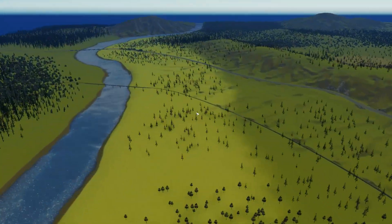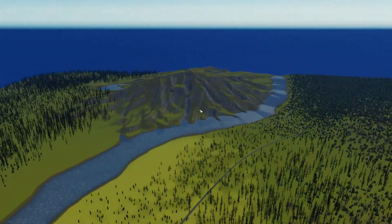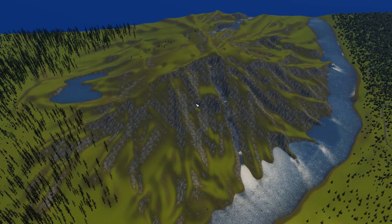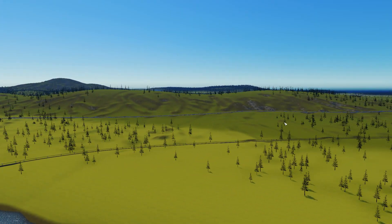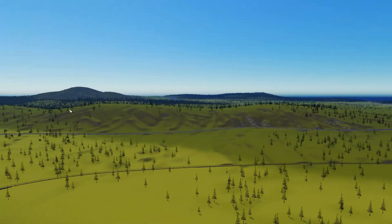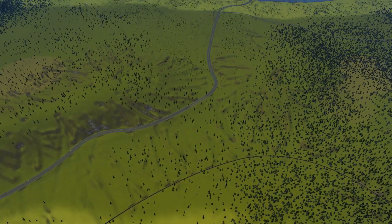Hey everyone, Stiggy here, and today I'm starting a new series called Hunterville. It will be set on this map, which I've built a mountain over here, kind of trying to follow Flunk's Trance's tutorial that he did on the Cities Skylines YouTube channel a couple of weeks ago, and there's also a hill over here that is going to kind of be the backdrop to the city. I also might have some suburbs sitting up on top of it. The city's kind of going to be set around here, or at least the central part is. I've already built a couple of episodes, so I have an idea of how things look.